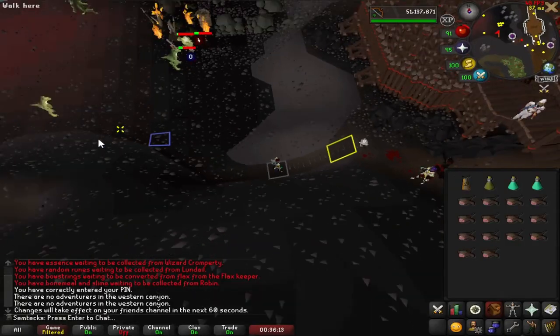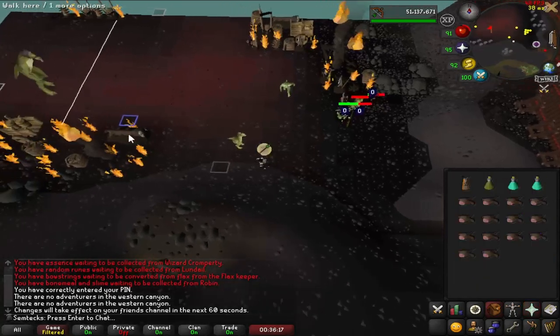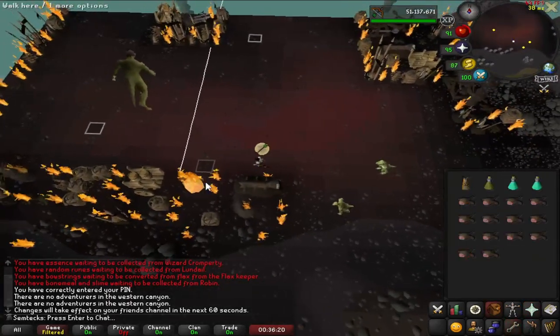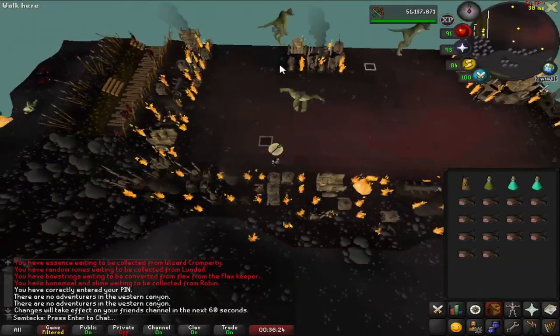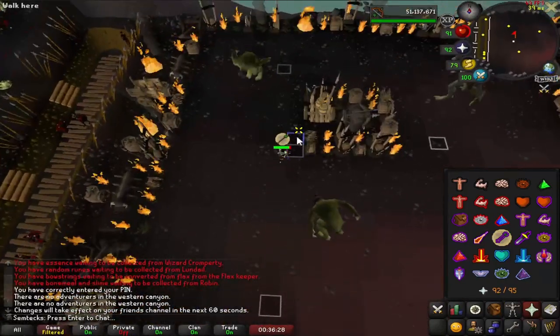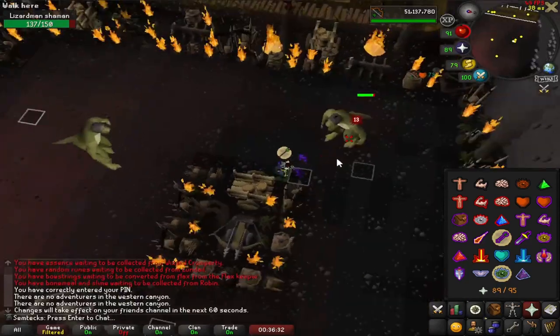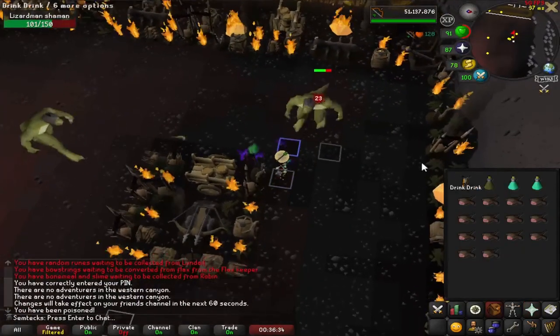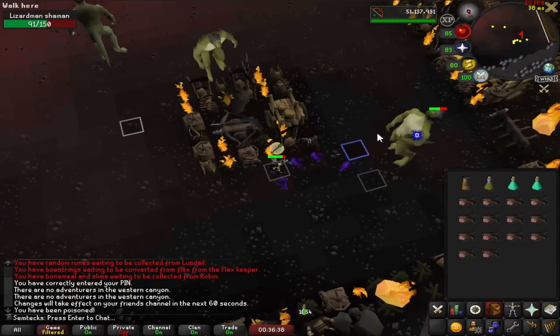Starting off with the first alt, run along the south wall and you will get the aggro of the southwestern shaman but you will not kill it. You then want to run up to the barricade on the west side. Stand next to it so the shamans won't jump at you, and then start killing the northwestern shaman spawn, making sure to keep the southwestern shaman on the other side of the barricade.